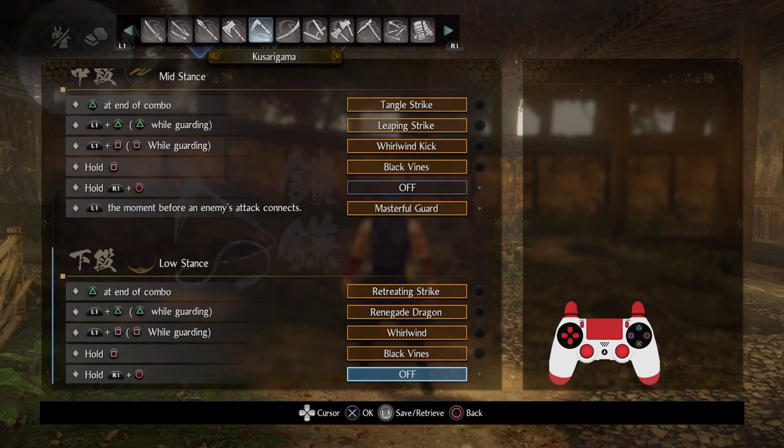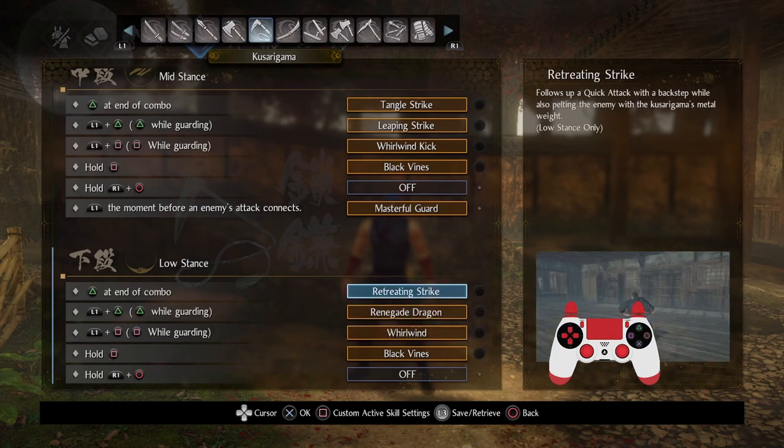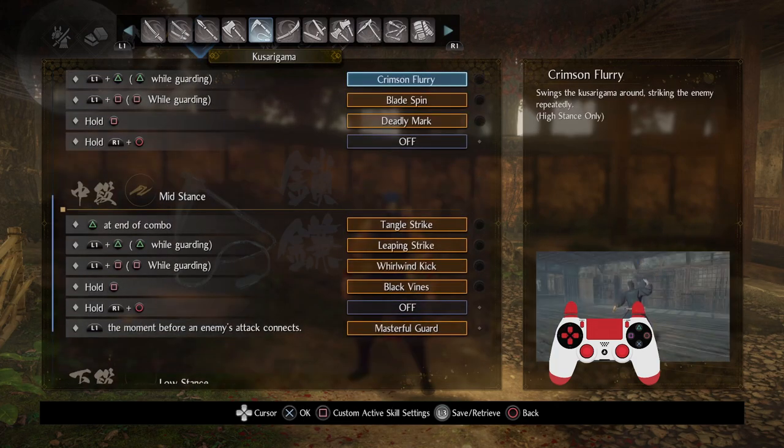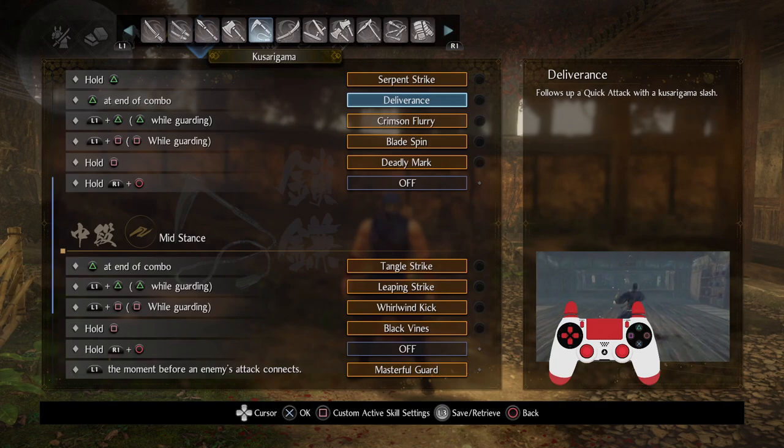On top of that, you have sheath abilities that can alter how you play: increase damage but increase Ki damage taken, decrease Ki used when you dodge but lower defense, or do more Ki damage but use more Ki when attacking. If you paired one of those with Reaper you could really do a lot of Ki damage. There's a lot of customization possible, including long animations like Whirlwind and the ability to retreat.